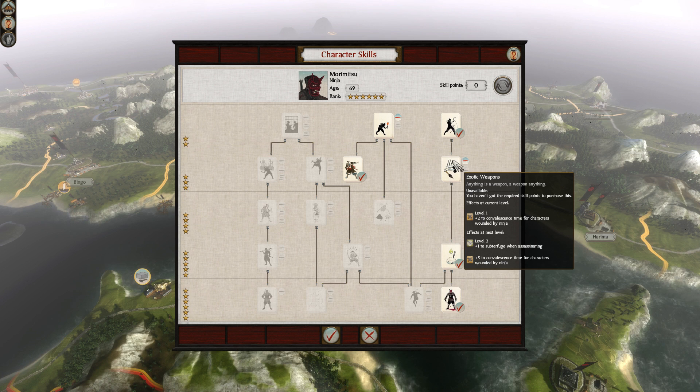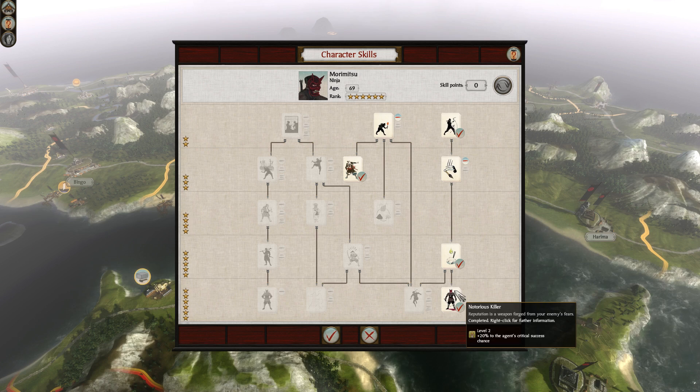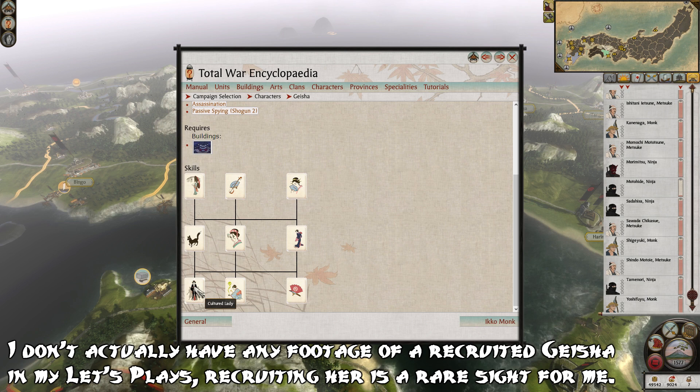After this, you max out the entire right side of the tree, which is all based on assassination. Just make sure not to put 2 points in Exotic Weapons — if you do that, you won't have enough points to max out Notorious Killer. When it comes to the geisha, you'll want to focus on her survivability skills. She's already an excellent assassin, so you'll want to make sure she actually survives to be able to perform those assassinations.